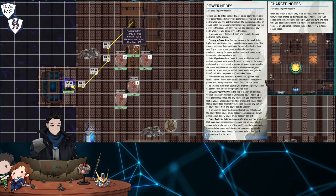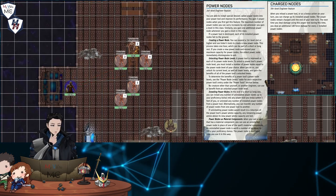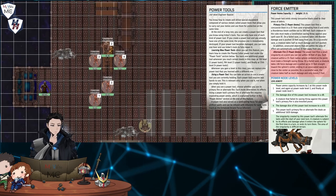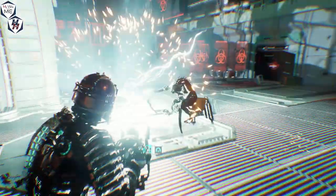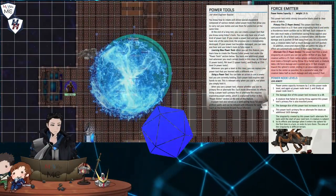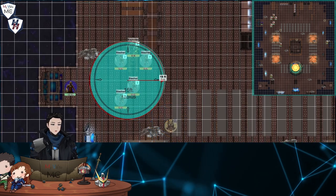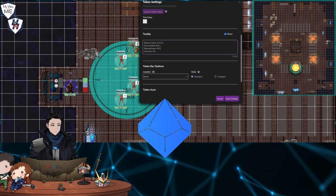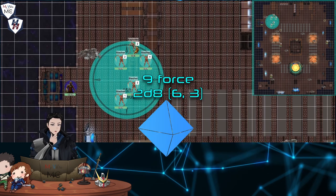Isaac doesn't waste any time as he overclocks the power nodes of his force smith. He moves to a position to capture as many creatures as he can within his power tool's mini-singularity, targeting all four slashers and one of the exploders. He pulls the hard trigger, conjuring a localized orb of gravitational energy. All targets make strength saves: 15, 17, 9, 12, and 9 — some close to his DC of 18. Isaac deals 10 force damage, while the charged power nodes add an additional 9 force damage.